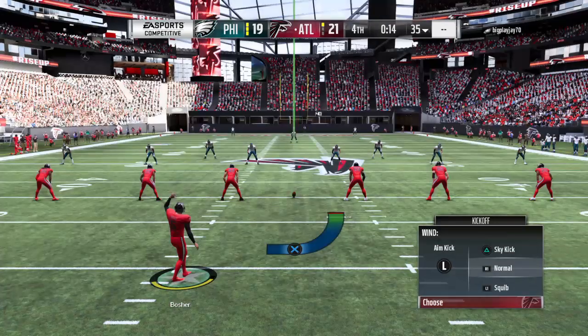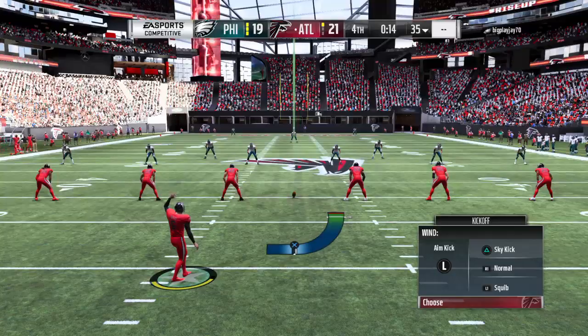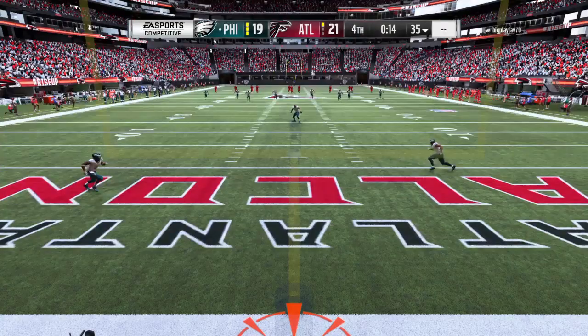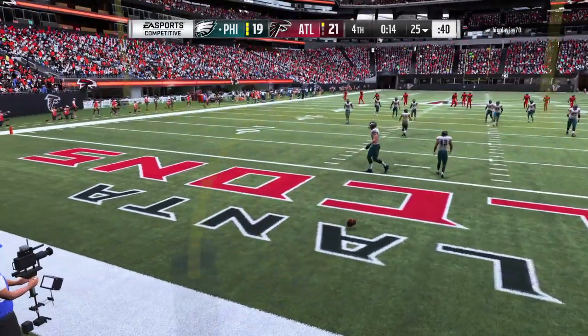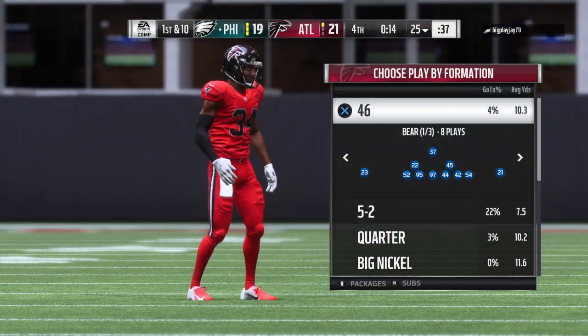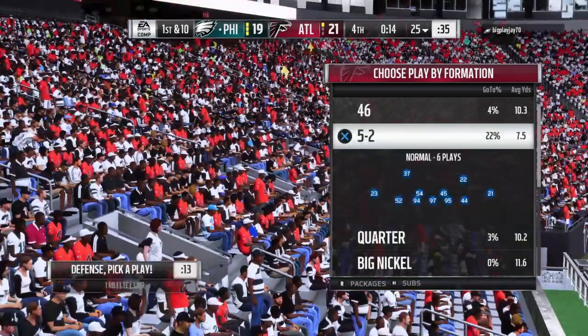They got it done. Looks like they're going to be the winners. Here's Basher to kick it away. And this will not be returnable. It's out of the back of the end zone for a touchback. Here's the Philadelphia offensive unit now as they head out to take over possession.